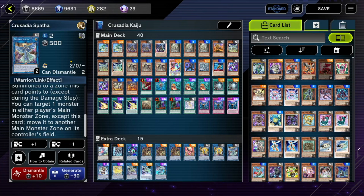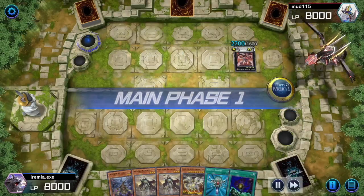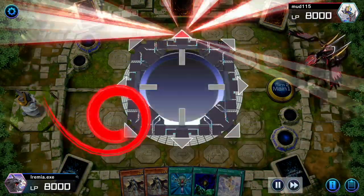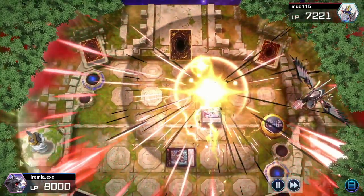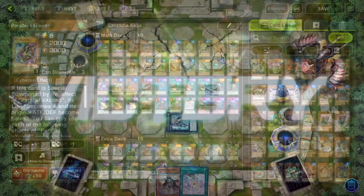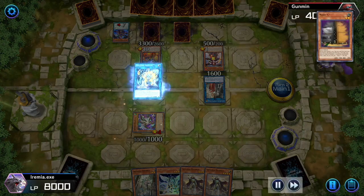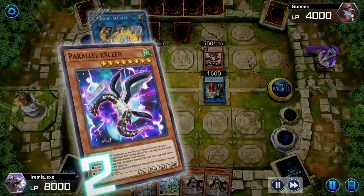That'll do it for all of the Crusadia cards. Now we're going to go back to the non-Crusadia main deck cards. Obviously, the first thing to talk about is the Kaijus. It's Crusadia Kaiju for a reason — because we can use Kaijus to tribute our opponent's most important monster, put it in the zone that Equimax can point to, and then swing in for the win. It pairs perfectly with the Crusadia archetype and helps us break our opponent's boards. Parallel Exceed is also very, very strong — the primary extender for the deck. If you want to see numbers far bigger than you'd ever need to win, Parallel Exceed extends you so easily, and it will also set up chain blocks.